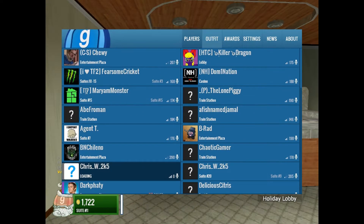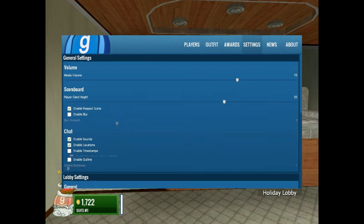If you hold tab, you can actually see everyone in the lobby — outfits and awards, settings and news.